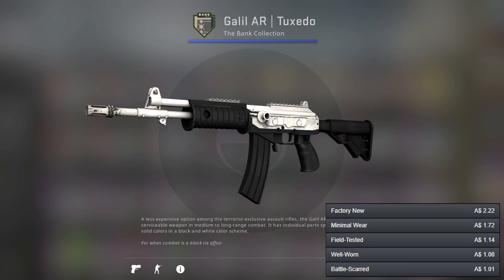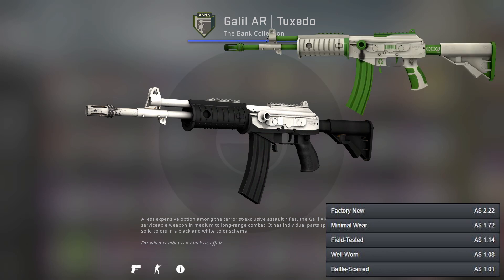Moving over to the terrorist secondary assault rifle, we've got the Galil AR with the Tuxedo. If you've got the CZ Tuxedo then I definitely recommend getting this as you've got the nice combo. As a secondary option we've got the Galil AR Eco, which even though it has grain I've still decided to go for the Tuxedo.